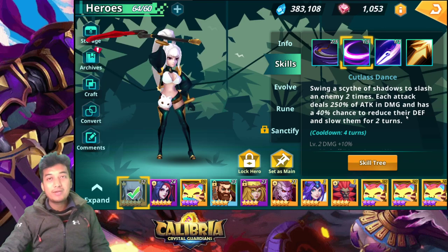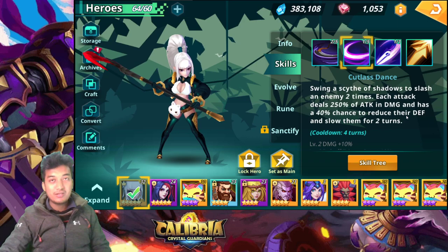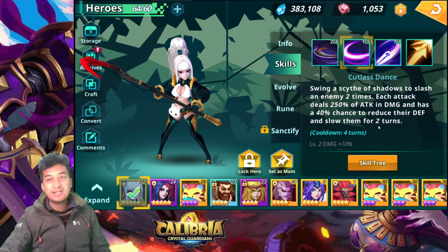Whether it's PvE content or arena content, reducing the opponent's defense is always going to be great because you can deal a massive amount of damage — especially against a boss or in arena battles. Slowing them for two turns is pretty good as well.